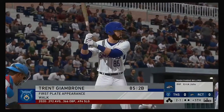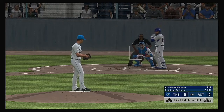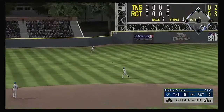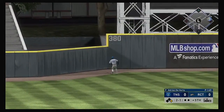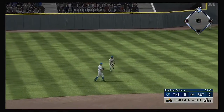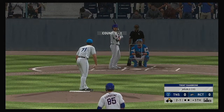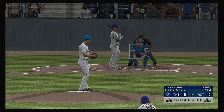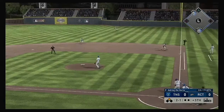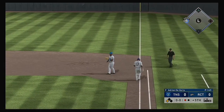Digging in: Trent Jimbrone, who reached base via walk in his first plate appearance. Swung on and hit pretty well out to deep left field — that'll get down for extra bases, and he'll pull into second with a leadoff double. Alfonso Rivas to the plate — hit out towards second — he's got it — throw to first — in time for the first out.